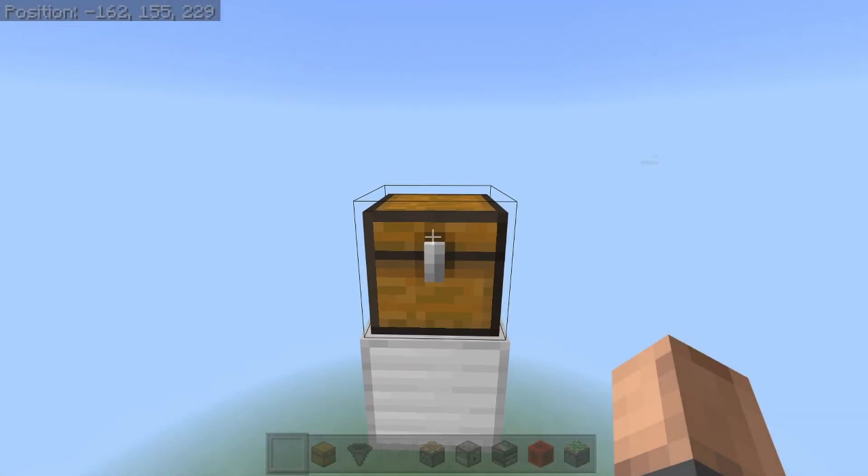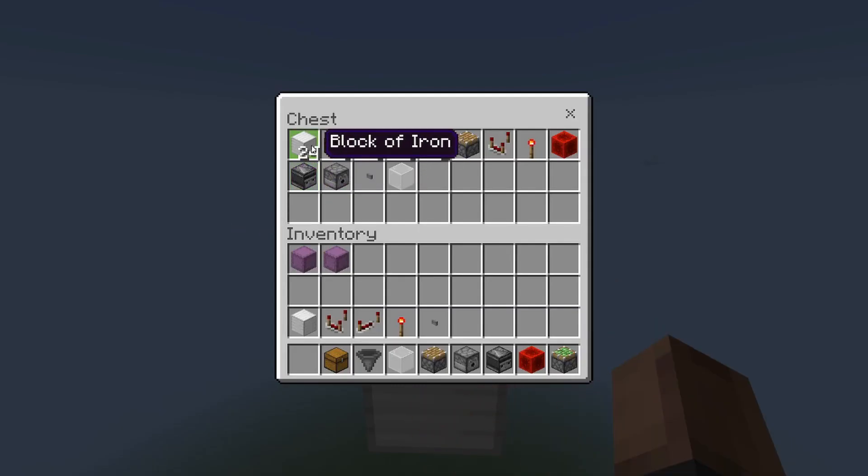Let's start with what you're going to need. You'll need 24 blocks of choice, a chest, five hoppers, three redstone repeaters, two sticky pistons, one regular piston, a comparator, a redstone torch, a redstone block, one observer, a dispenser, a button, and one piece of glass.